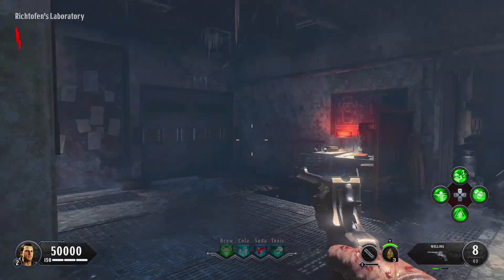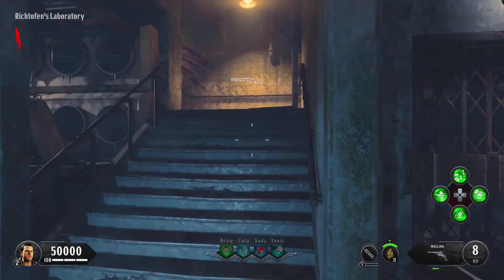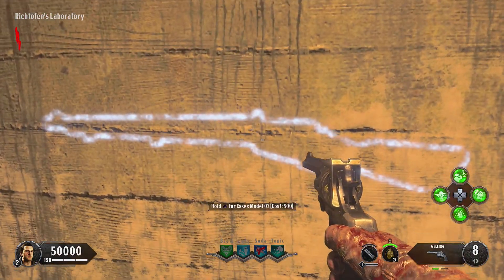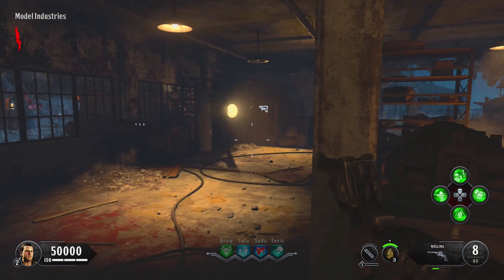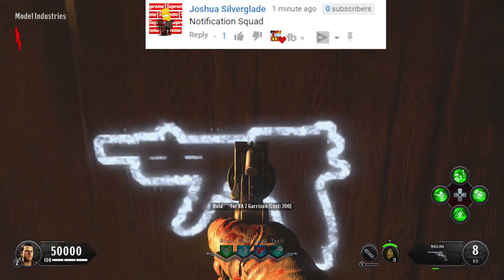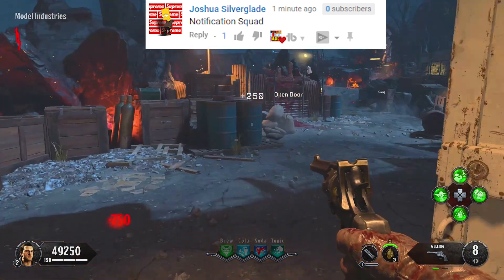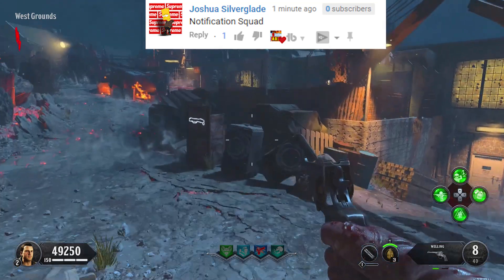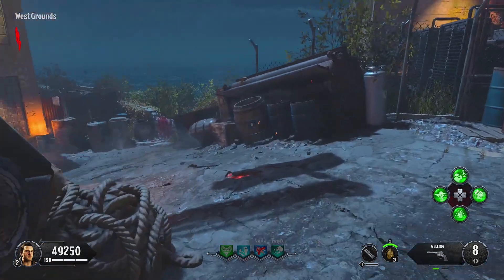Now let's move on to Blood of the Dead. Obviously there will be the Excess Model 07 — I say do not do that. It will cost 500 points though. Coming out of the starting area, there's no door you need to purchase, but then you can come out here and there is the R7 Garrison. The first door will cost 750 points. There's also a shotgun that will cost you 1000 points — obviously you don't really need that. If anything, get the R7.